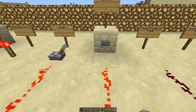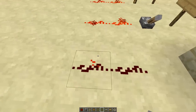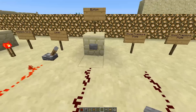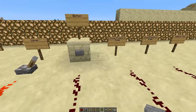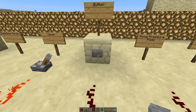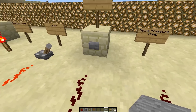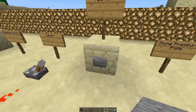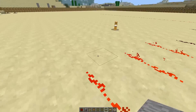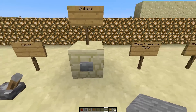Next is a button. A button provides a burst of power to the line, and this burst will stay on for about 0.5 seconds or so — you can check that on the wiki. You can use buttons for doors, but it's kind of difficult because you have to run through before the door shuts again.